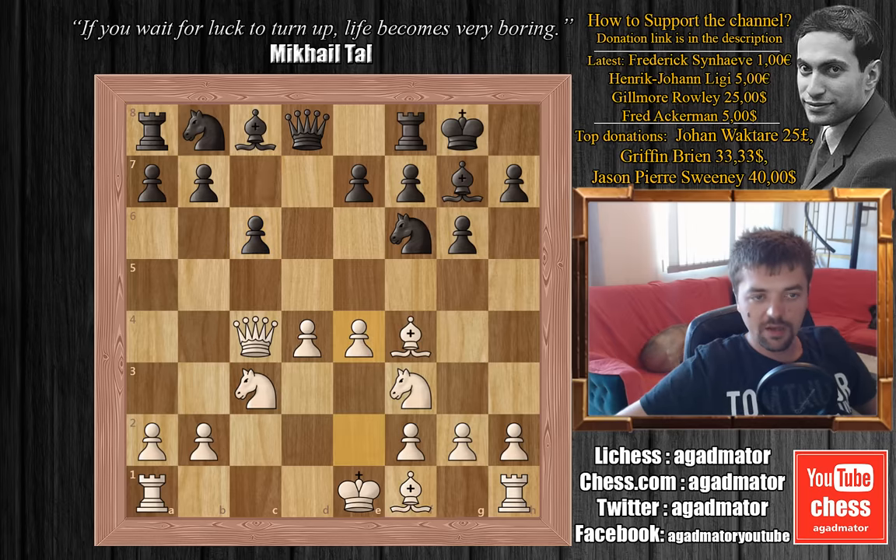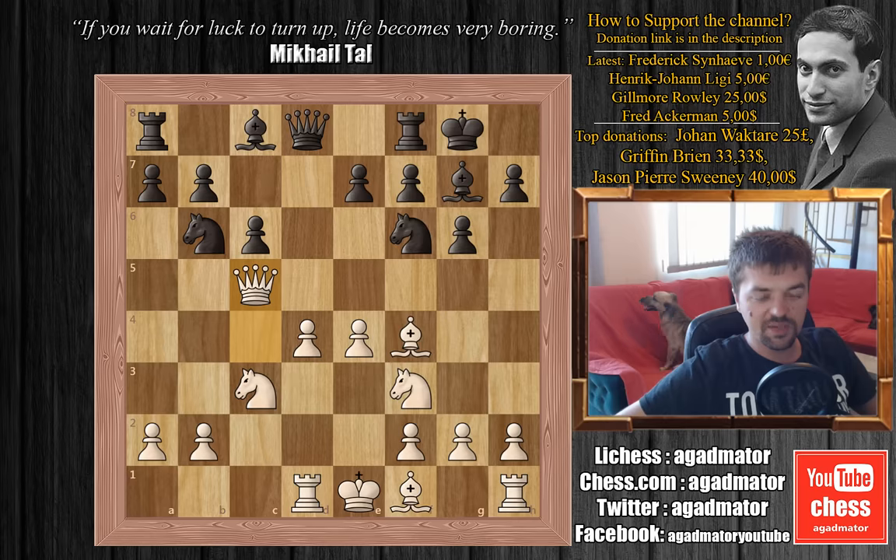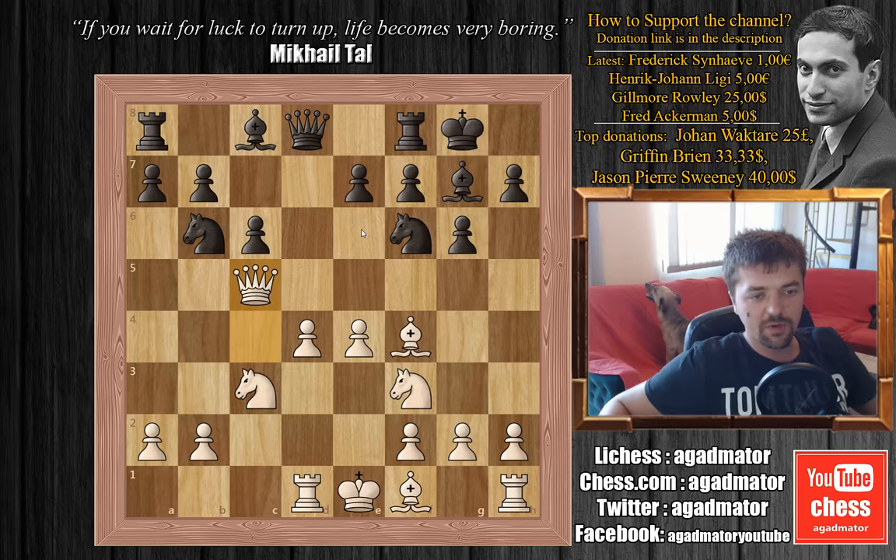We have e4, knight b to d7 preparing knight to b6, rook to d1, Bobby plays knight to b6, and Byron plays queen to c5. Byron could have played queen back to b3, but this allows bishop to e6 with a tempo. Byron has another idea behind queen to c5, which we'll see very soon.